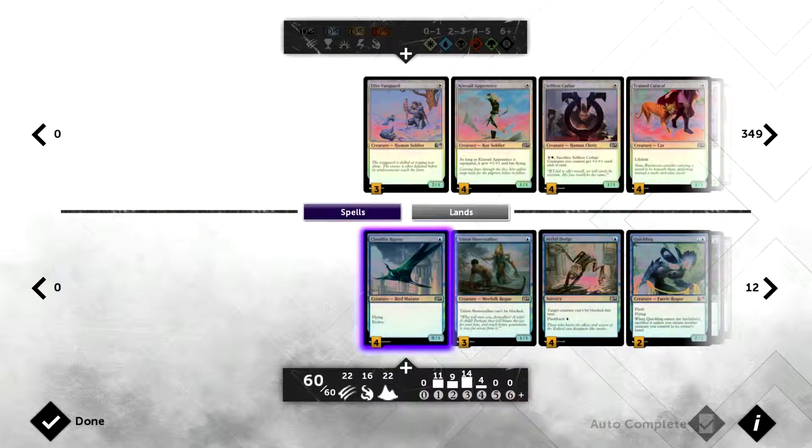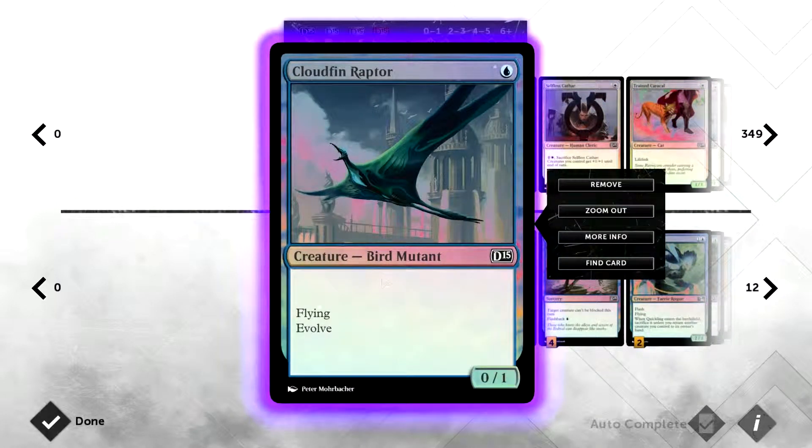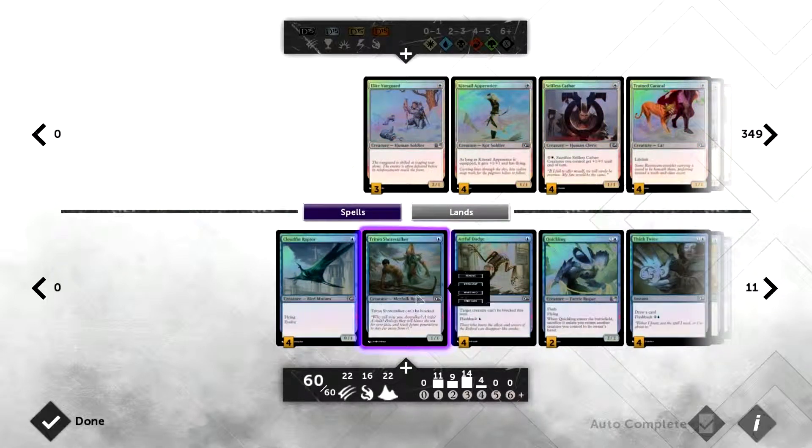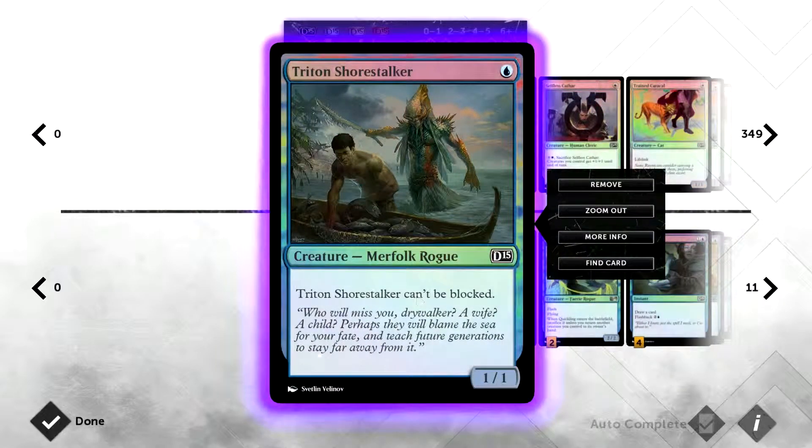The first card is the Cloudfin Raptor, a 0/1 for one mana — doesn't seem that fantastic, but it has flying and evolve. Whenever another creature comes into play under your control with one more power or one more toughness than it has, it gets a +1/+1 counter. That happens an unlimited number of times as long as you can put a larger creature into play, making it a very good evasive beater.